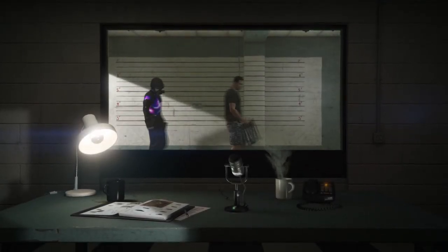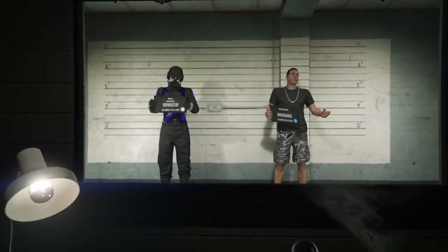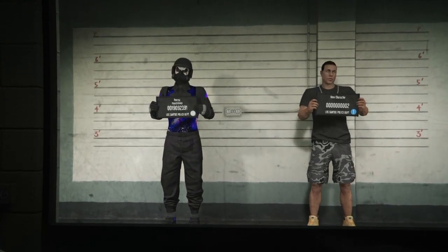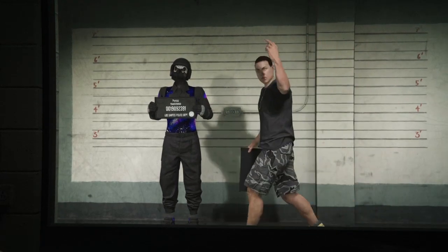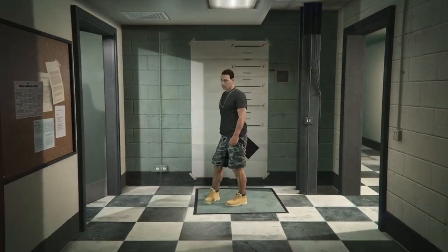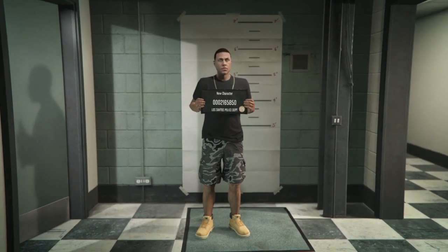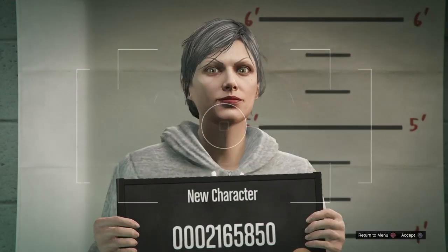Once you've loaded into the swap character menu, wait until you're able to choose between the two characters. Go to the second character and press X to edit. As you can see, mine is a male character — you want to make sure that you change it over to a female character and accept that rank as well, bringing over your rank from your main character. Once you've switched to female, go ahead and press save and continue, then wait to load into GTA Online.